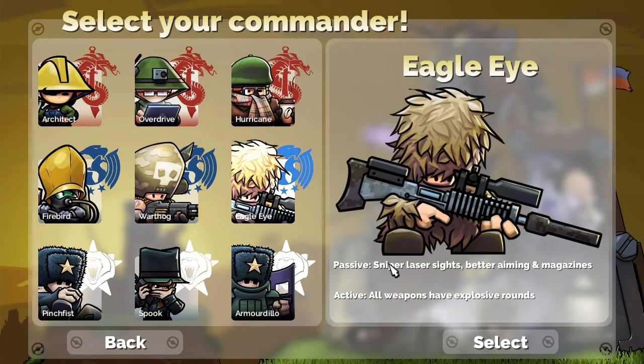Eagle Eye, of course, has sniper laser sights and better aiming and magazine. When he's active, he's got explosive rounds, which is just really good. Just have a bunch of gunners doing explosive rounds — that does a lot of damage. Very useful. It's a solid commander to have.